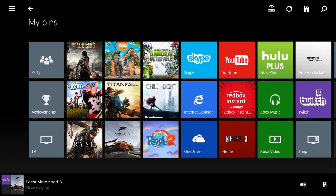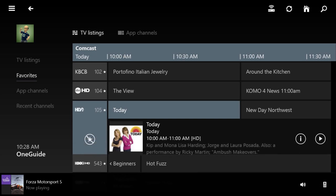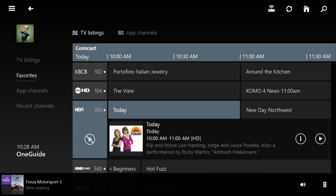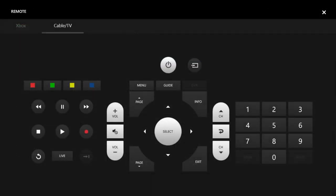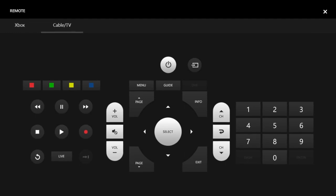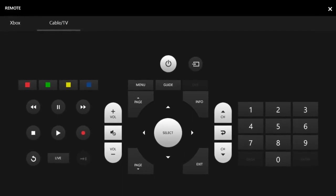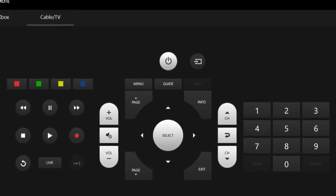There are additional enhancements coming to Smart Glass regarding the guide. The One Guide is coming to Smart Glass, so you'll be able to see TV listings on your Smart Glass device. We're also launching a universal remote control feature as part of Smart Glass so that you can control your TV experience and all the other AV components in your system using your Smart Glass device — controlling TV or AV volume, turning it up and down, muting it, and changing channels.